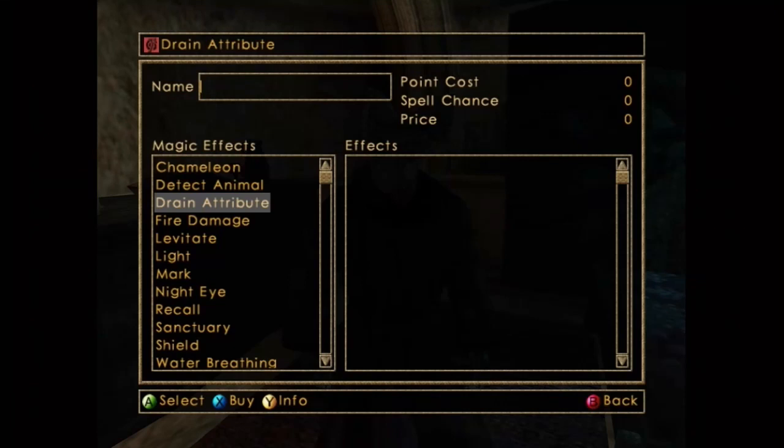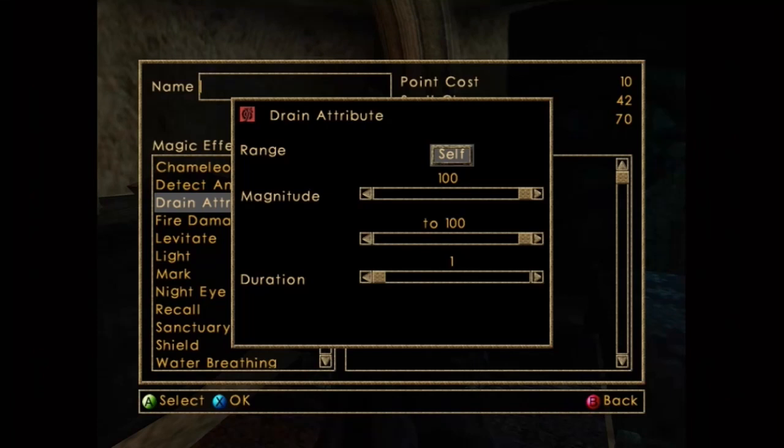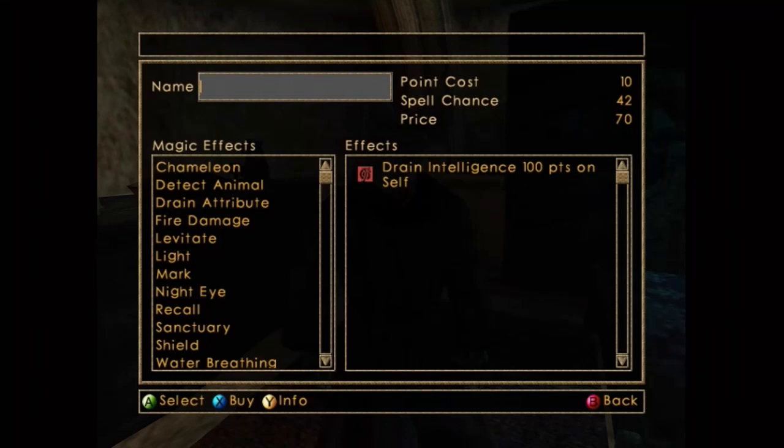You're gonna wanna click on that and click Intelligence. Then put the Magnitude at 100 to 100, and then set the spell to Self. So this is gonna bring your Intelligence to zero, and it's gonna make the game think that your Magicka is full. So you can name the spell Restore Magicka, and then get out of there.